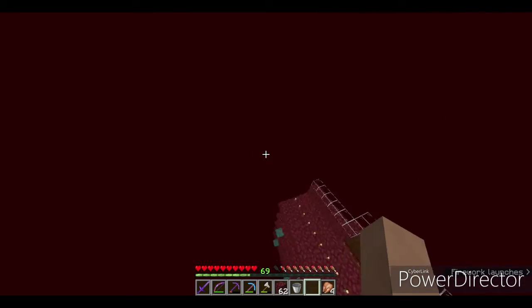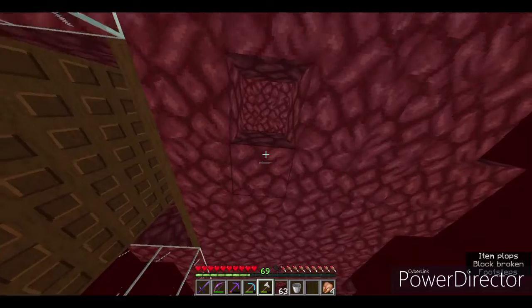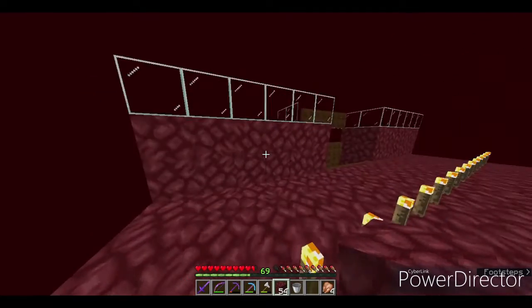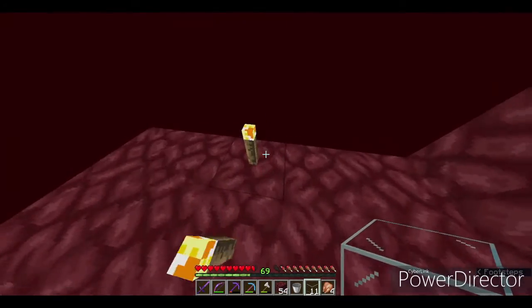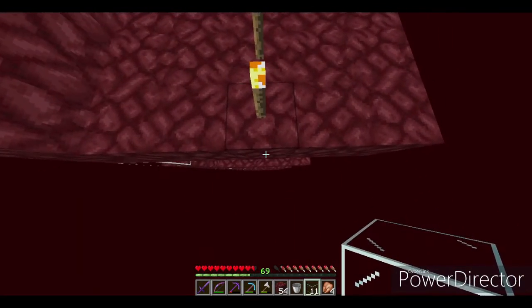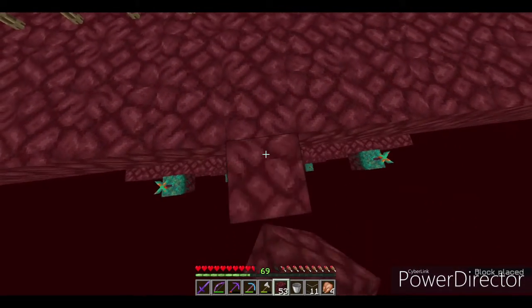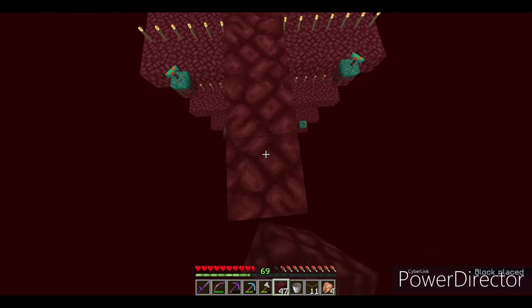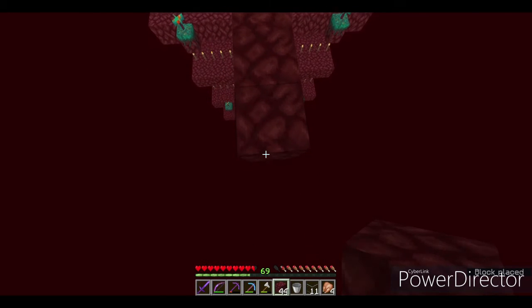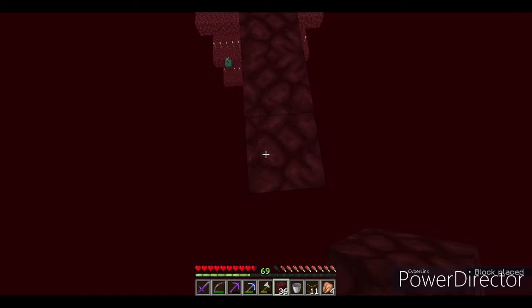I used up like 8 fireworks from that — I'm just going to build up there, I don't trust myself with elytra. All you need to do now is get to the top of your farm, and from any side — I'm going to use this side — you build out 24 blocks at least.